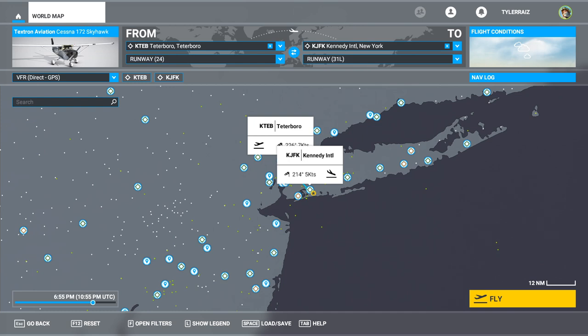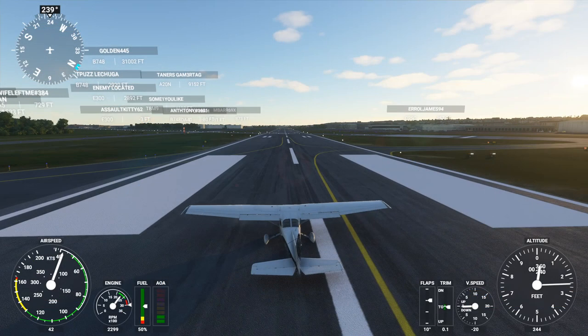Hello everyone and welcome back to Flight Sim 2020, where I present a flight through New York City — primarily through Manhattan, though we'll start off at Teterboro Airport and fly briefly through the Bronx. I'll also start a second flight at Kennedy International and fly from Manhattan in that direction, flying over LaGuardia as well.